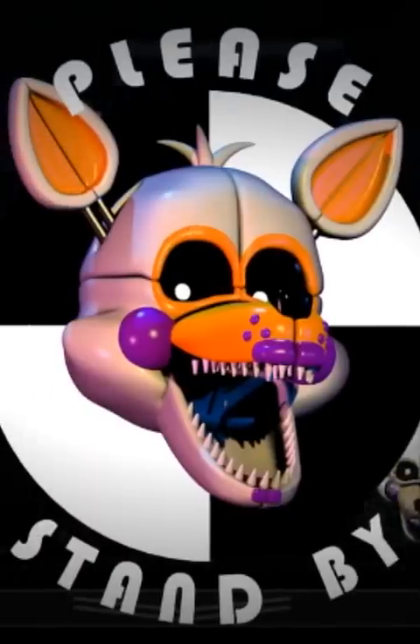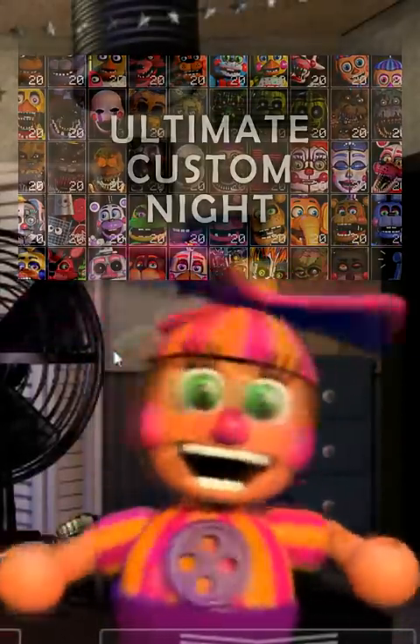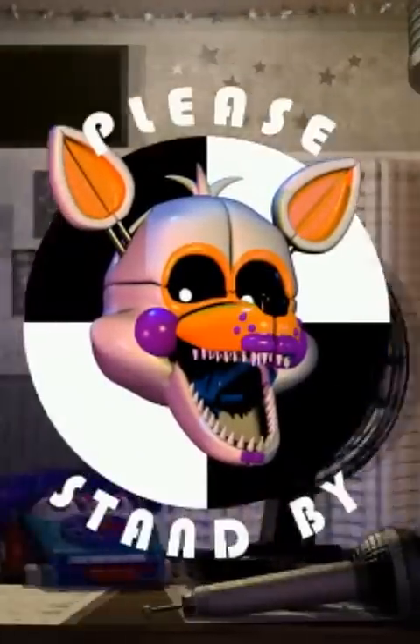And on Custom Night, their head will show up on the monitors in the office, and the only way to get rid of them is to type LOL on the keypad or the keyboard. Lolbit also appeared in Ultimate Custom Night, but as a secret character that Dee Dee has a chance of randomly adding to your night.